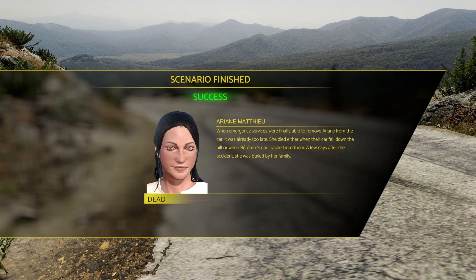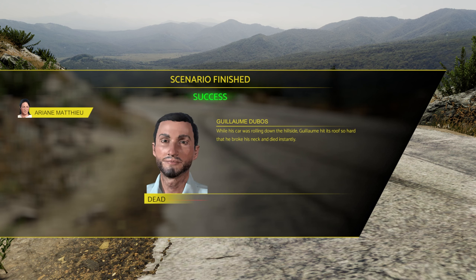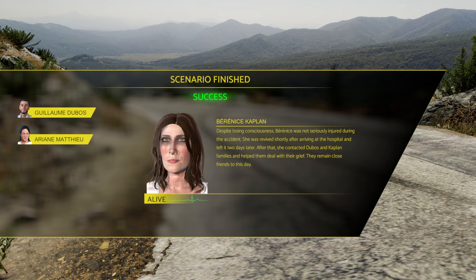When emergency services finally removed Arian from the car it was too late — she died when the car fell from the hill or when Bernice's car crashed into them; she was buried by her family a few days later. Ghoulamines, when his car was rolling down the hillside, hit his roof so hard that he broke his neck and died instantly. Despite losing consciousness, Bernice was not seriously injured, revived shortly after arriving at hospital, left two days later, and contacted the Dubos and Kaplan families to help them deal with their grief — they remain close friends to this day.